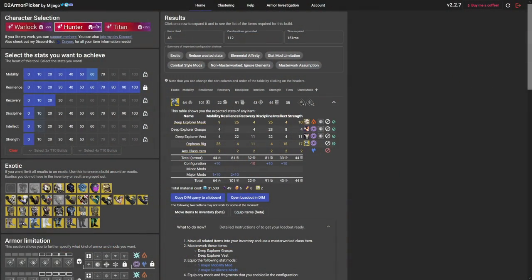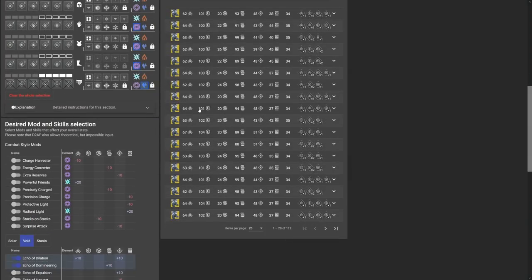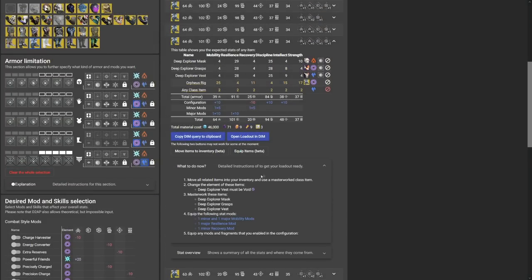If you're not already using Mijago's D2 Armor Picker, hit those stat spreads in your builds - I cannot recommend this tool enough. I'll put a link in the description, check it out, it is a game changer.